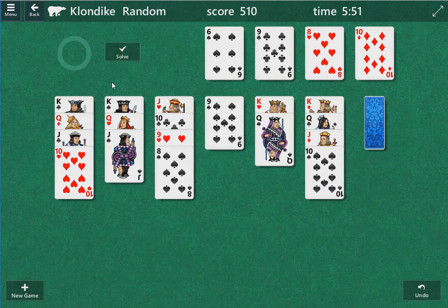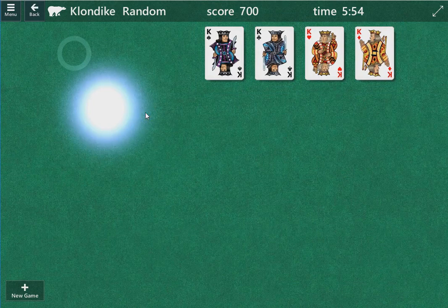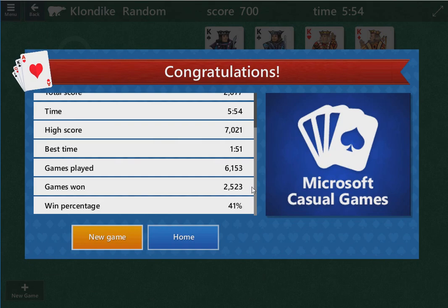Ten of diamonds there, jack goes there, and we get it done! Pretty cool — a little bit tricky, but we're on top of our game. We got it done and we got up to 41. Finally 41 — that is pretty tough for that large a sample size.